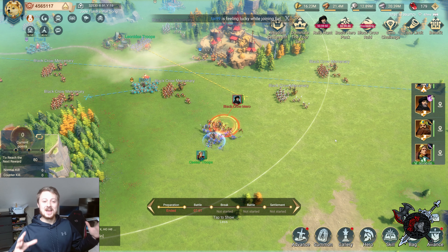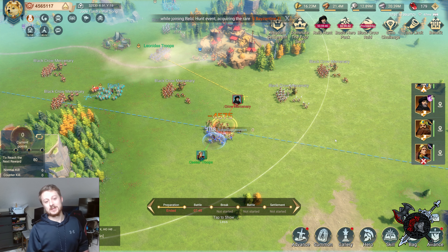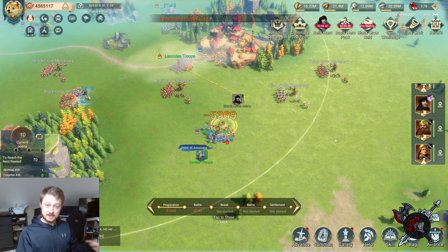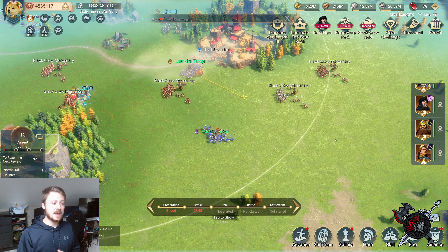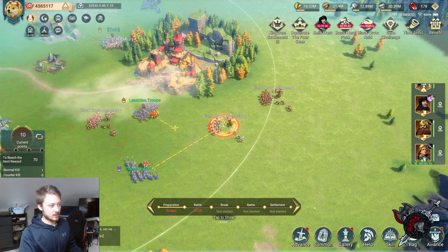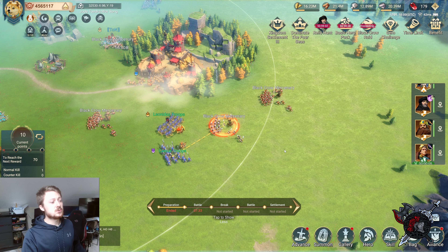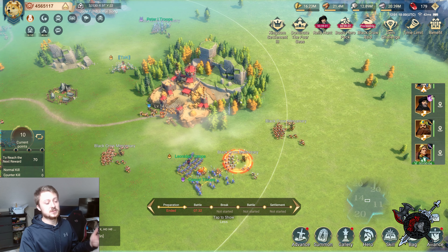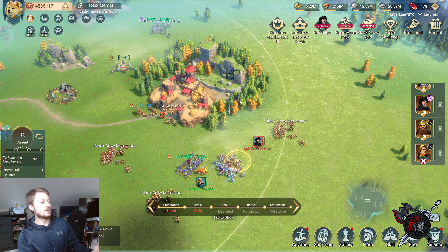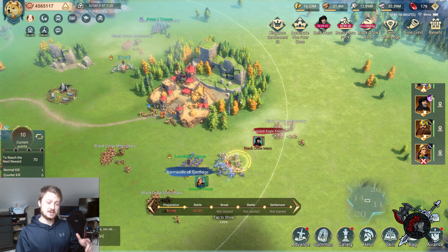Welcome back to the channel - it's IP from Your Kids IRL. Today we're going to be doing the Black Crow Raid, breaking down how best to do it, what the rewards are going to be, and we have a little experiment: comparing doing this with one troop versus several. First part we'll run it with just one troop, then the second part we'll run it with three and see if we get different points.